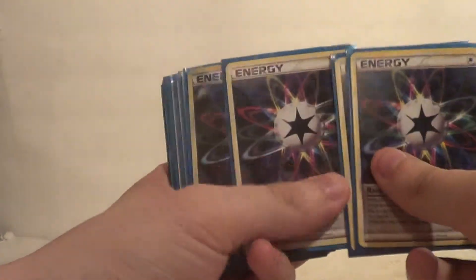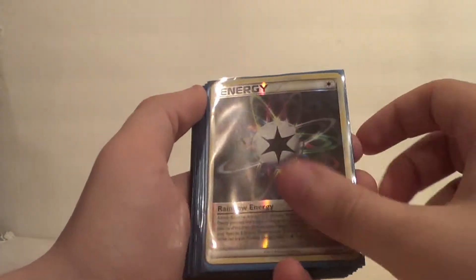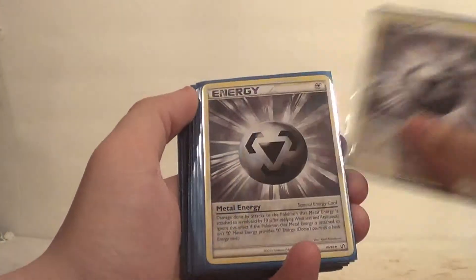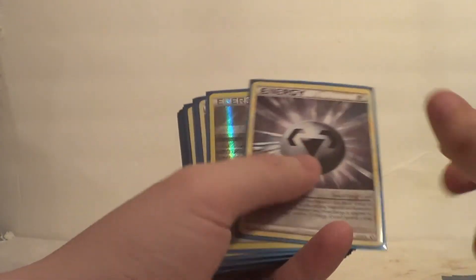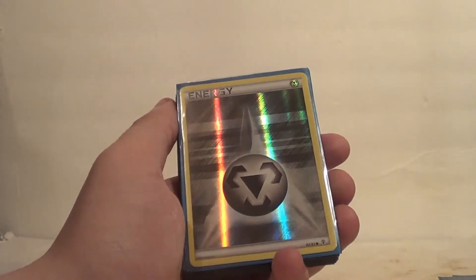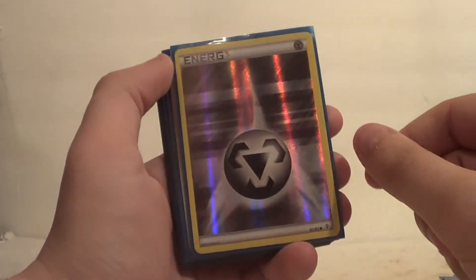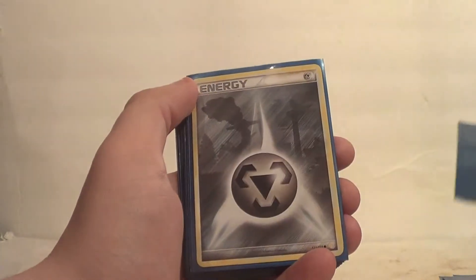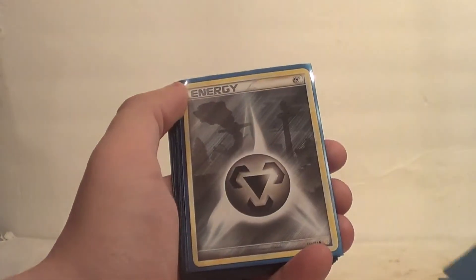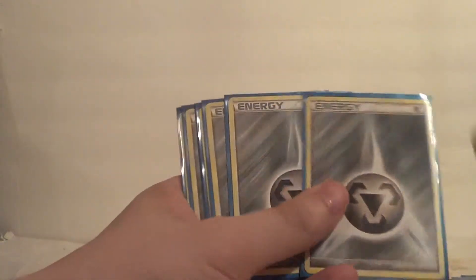And then we had these Rainbow Energy — four of them, this one's a Reverse, because of the Legend. Four Metal Energy, of course, just because they were rad. Now this one is actually from the Generation set, which is XY — I just put it in here; this was a regular HeartGold SoulSilver energy. So I've already started modding it a little bit, but it doesn't have a different effect or anything. And you remember these cool energy? That one's holo. And then just several more Steel Energy.